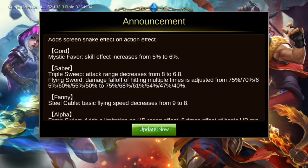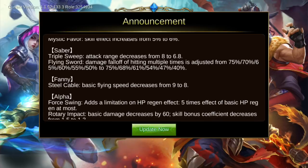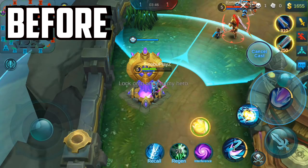For the God Mystic, the fabulous kill effect increased from 5% to 6%, just a 1% increase. Sabre got nerfed: Triple Sweep attack range decreases from 8 to 6.8.